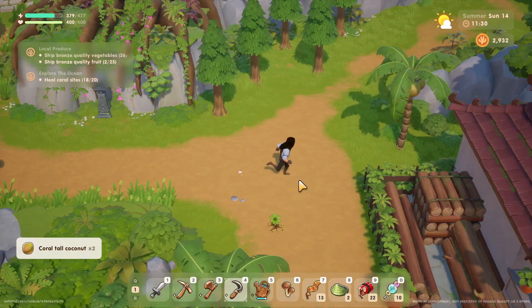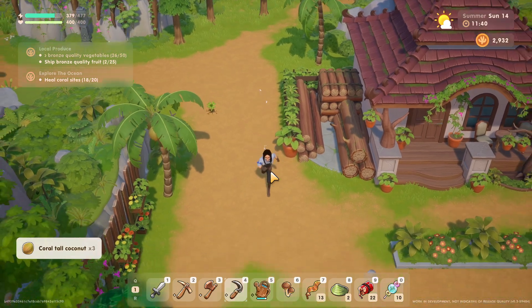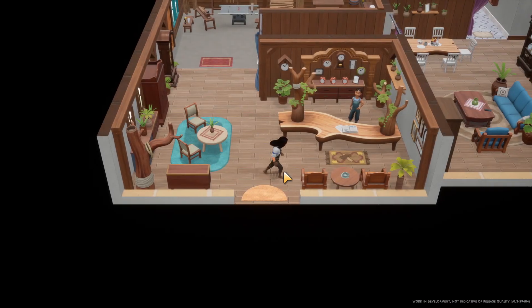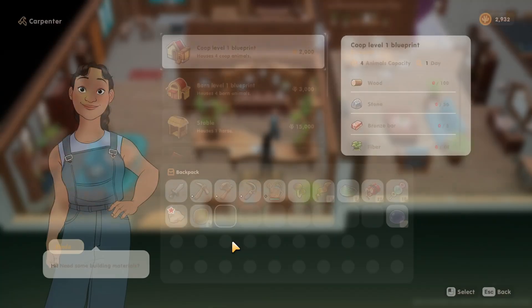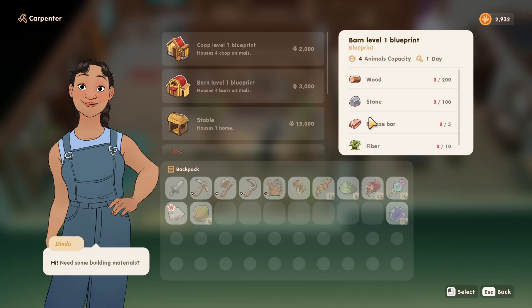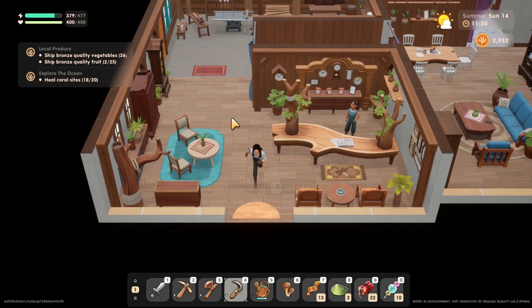I'll grab coconuts while at it. That was definitely more than one in there. Let me buy something — let me talk to you. Carpenter. I need a barn. I need 3,000 which I almost have — 200, 100, 10 and 5. 100, 100, 10 and 5. I'll probably won't remember that, but I'll definitely have that by tomorrow.